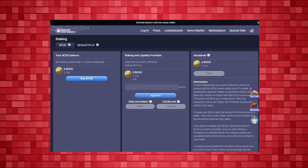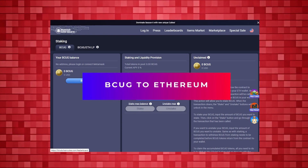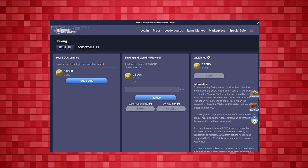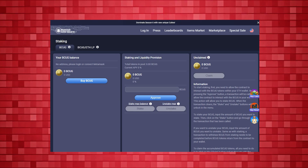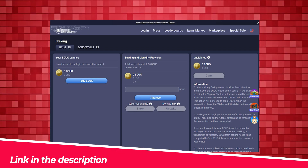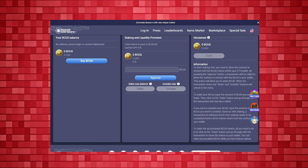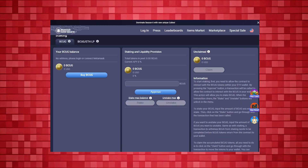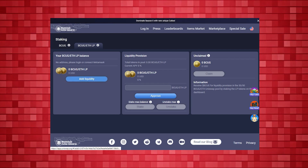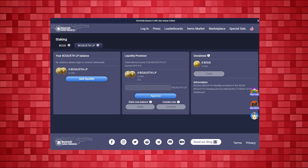There is one more way you can earn from Blockchain Cuties. You can stake BCUG and farm BCUG to Ethereum — another way of generating passive income for investors. Log into the Blockchain Cuties Universe, go to the BCUG staking page — there's also a link in the description. You can buy BCUG from the first tab, enter the amount, and stake or unstake BCUG in the next tab, and claim your BCUG in the last tab. By switching to the BCUG to Ethereum tab, you will find the same options and be able to perform the same operations.